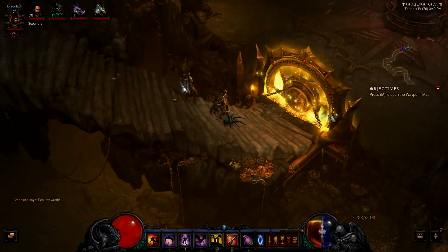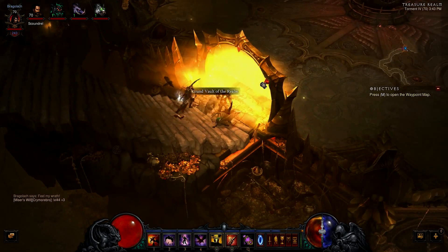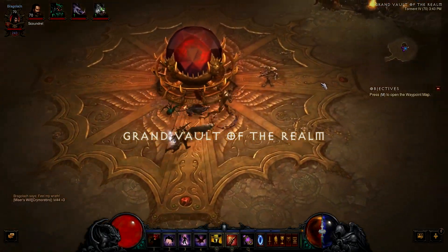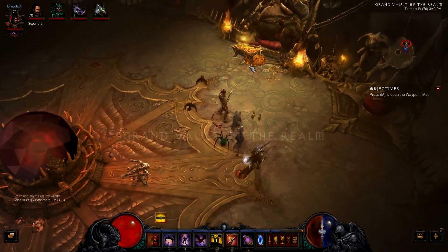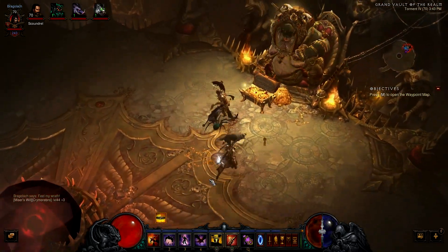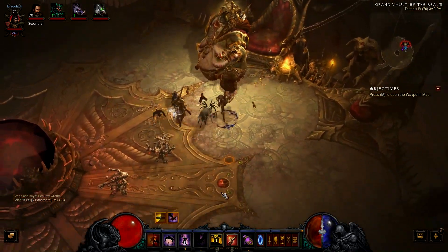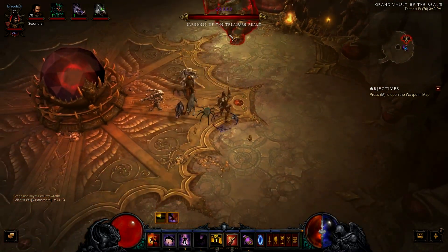Inside the great vault you will find a boss similar to Butcher with basically the same attacks. Kill her, open the chest, and pick up everything. In this run I collected more than 30 million gold. My experience is that it always drops at least one legendary item.